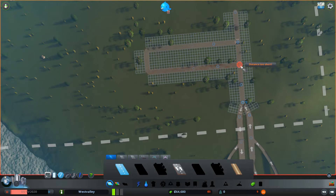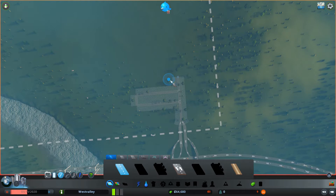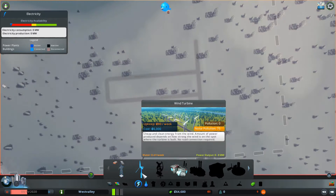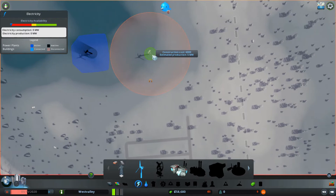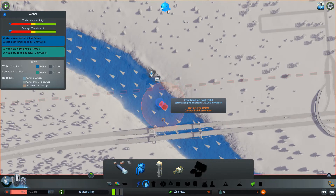Just like that we have a bit of space for residents to live. We should have some commercial buildings, so that would be in the middle. Let's put out some electricity — I think a wind turbine would be fine for now. Let's put it over here, and we should put one over here too. Two would be fine. Let's connect them up.